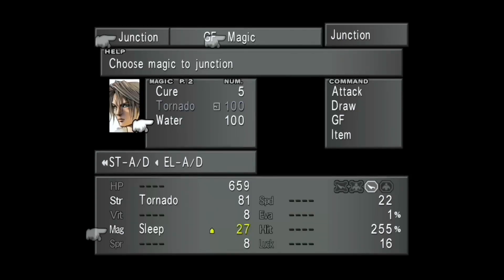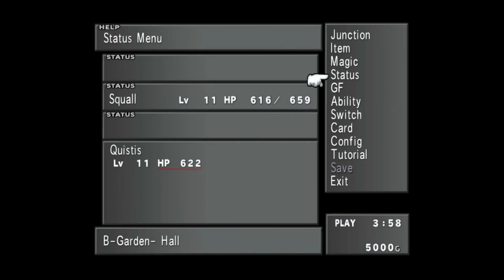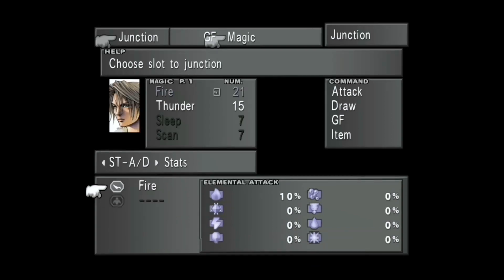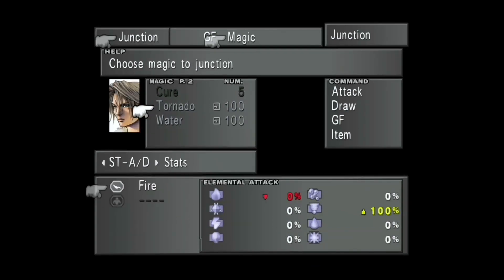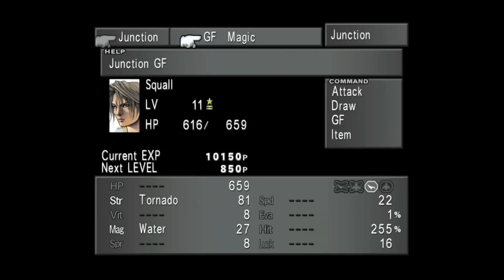If you want to grind for some more Abyss Worms, you can - certainly don't have to. Let's junction Auto to Magic to Attack. So that at least gets him Water there. Squall is pretty much undefeatable at this point.